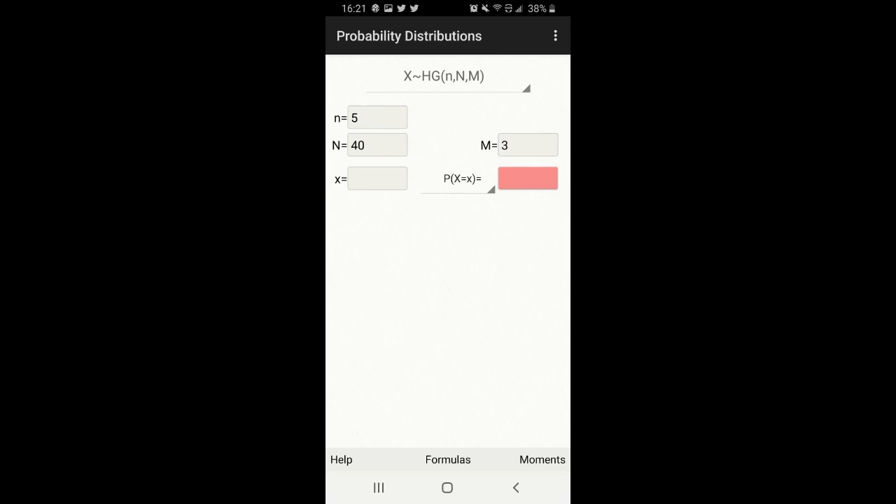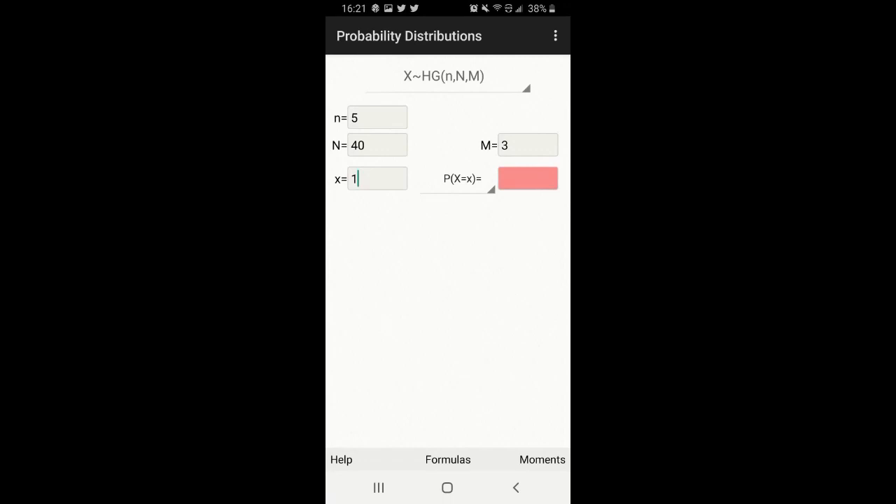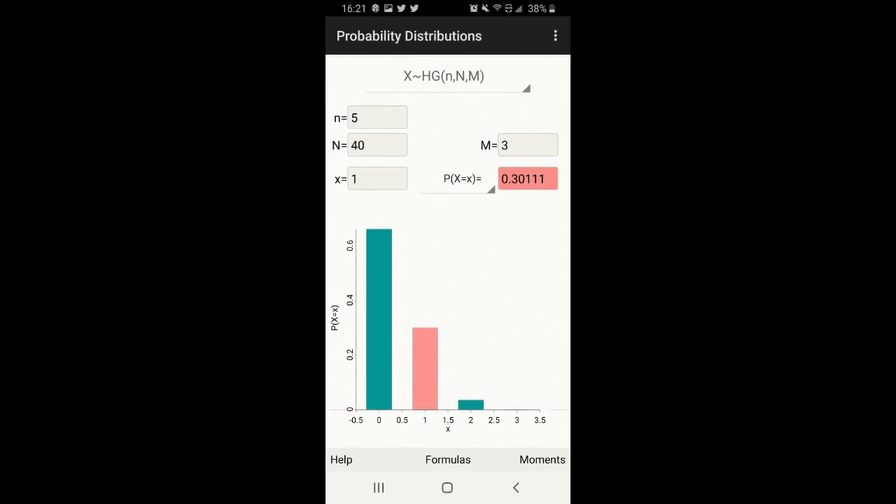So now we have uppercase N showing our deck count of 40, lowercase n which is our starting hand always at 5, and uppercase M which is the number of starter cards or cards we need to see in our opening hand, which we're going to say is 3. The final letter is X, which is the number of the uppercase M cards you want to see — it should almost always be 1. For this example we're going to use 1. After populating the calculator, you'll see that you have a 30% chance of opening one of your starters. Conversely, you have a 66.25% chance of not seeing any.